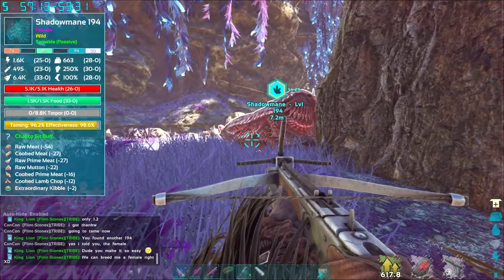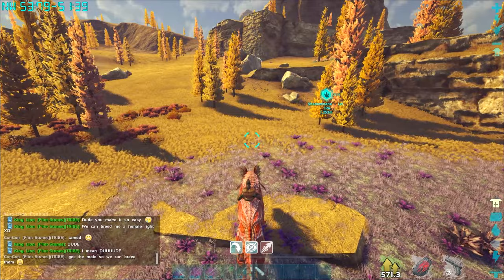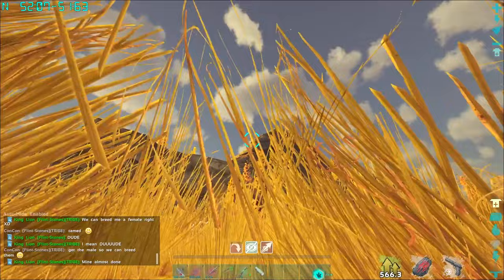It's quite simple — all you have to do is sneak up behind it and feed it until it's tamed. That's how you tame a Shadow Mane on Ark Fjordur. Good luck taming your own, and thank you so much for watching.